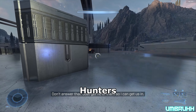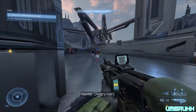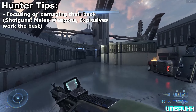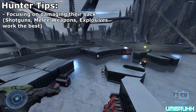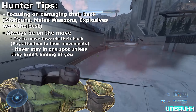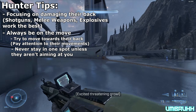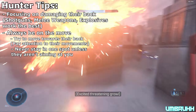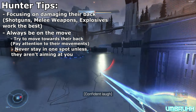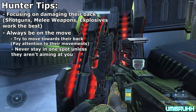Hunters are probably the most difficult enemies to deal with in Halo Infinite, but fortunately they're pretty rare. Like in previous Halo games, the main strategy is to get behind them and aim at the fleshy spots on their back. Shotguns, explosive weapons, melee weapons, and grenades are the most effective, but you need to move around a lot — speed is the key. Dodge their plasma cannon blasts, which will one-shot you on Legendary, and their melee, also a one-shot. Keep a sense of rhythm, focus on dealing damage to their back, stay on the move, and mess with their reflexes.